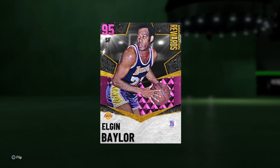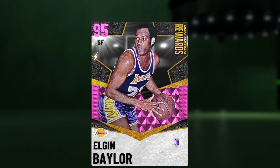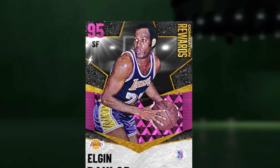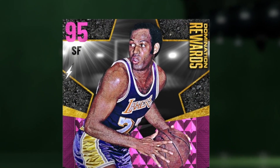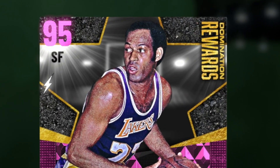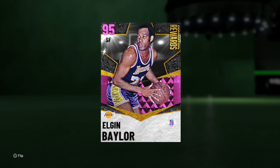The best part about this Elgin Baylor is just like the Jason Richardson last year — he can evo up to a galaxy opal. I'm looking forward to getting that done, which will be my first galaxy opal of the year. This Baylor is looking a lot more promising than the Jason Richardson did last year. We'll also be talking about whether this card is really worth the grind, so if you're new to the channel hit that sub button — we're on the road to 250k, and let's aim for 1500 likes on today's video.